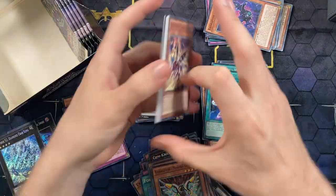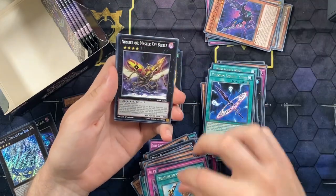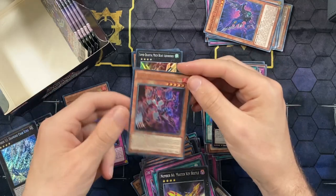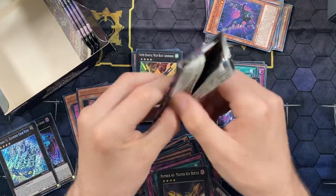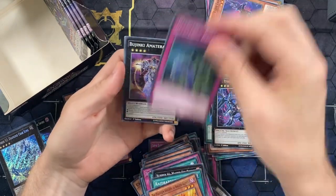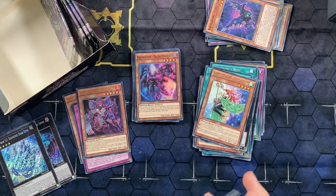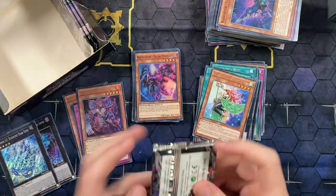Six packs left so we should still have two ultras in these packs. We've got a Dark Rebellion and a second Red Layer! What if we get a second Fog Blade? I'm quite happy with the second Red Layer though - really happy with it. Nest, Ragged Gloves, Amateur Asu, Crane Crane, Call of the Haunted, Fuzzy Lanius, Harpist, and Necro Vulture.